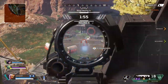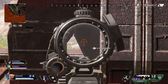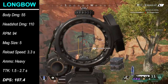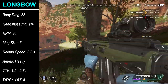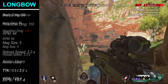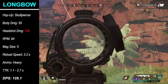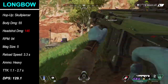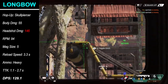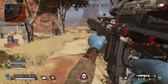The Longbow is more suited for range combat compared to the Wingman's medium-range role. It normally outputs 55 to the body and 110 to the head, requiring 3 headshots or 4 body shots to knock a max-armored enemy. Due to its slow rate of fire, TTK sits at 1.5 to 2.7 seconds. With Skullpiercer rounds, headshot damage increases from 110 to 146, enabling you to knock an enemy in just 2 headshots with max armor. Since Skullpiercer is legendary tier it can be difficult to find, so work with your team to track it down and maximize your range damage.